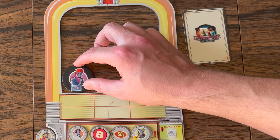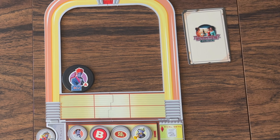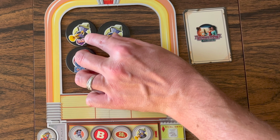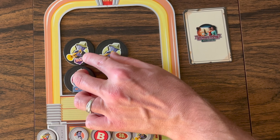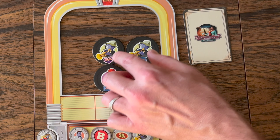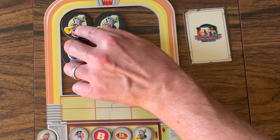When gaining a 45, it is immediately placed in your own jukebox — a three-by-three grid. You can add 45s anywhere in the grid, but after placement you cannot move it individually. However, you can still move all 45s placed so far as a unit, keeping their relative positions.